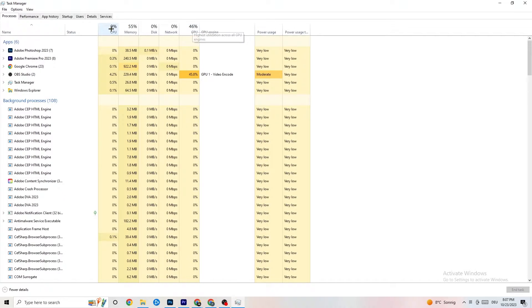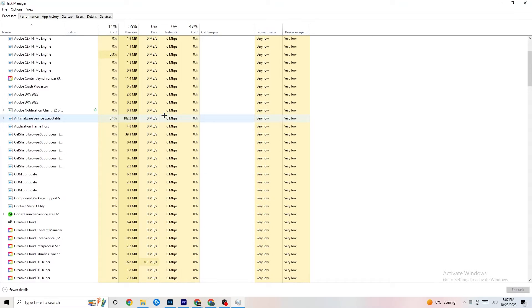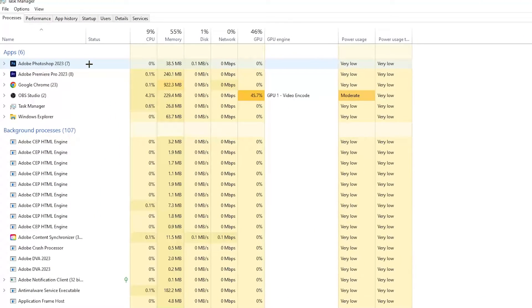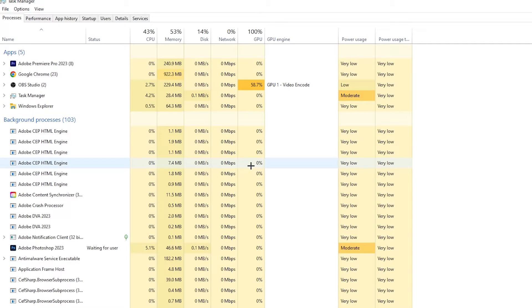The first thing I want you to do is end every single task that is currently using too much GPU or CPU. Look especially at apps, but also background processes if they're using too much CPU or GPU. Right-click the offending process — for example, Photoshop — and click 'End Task.'